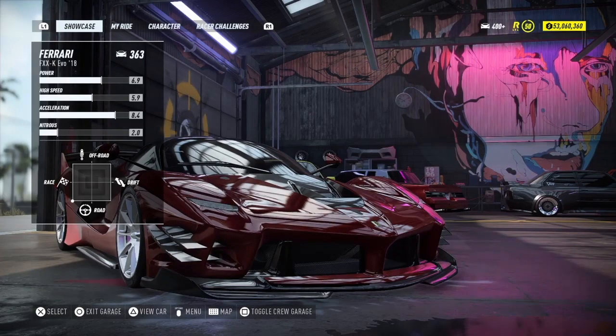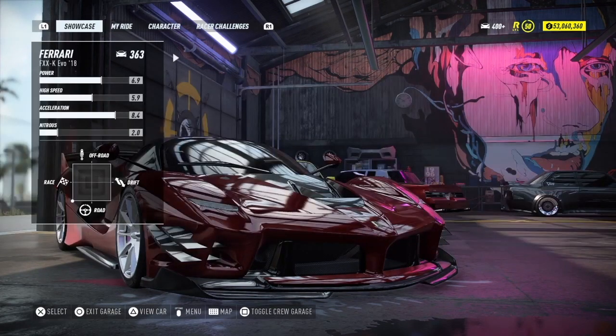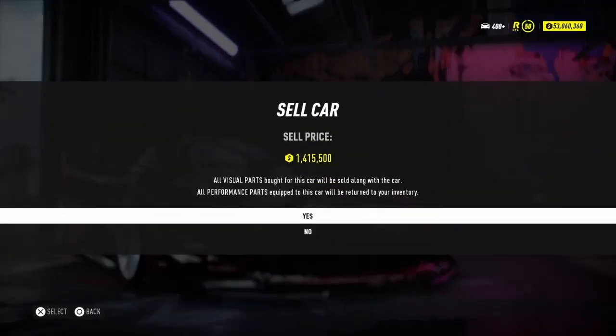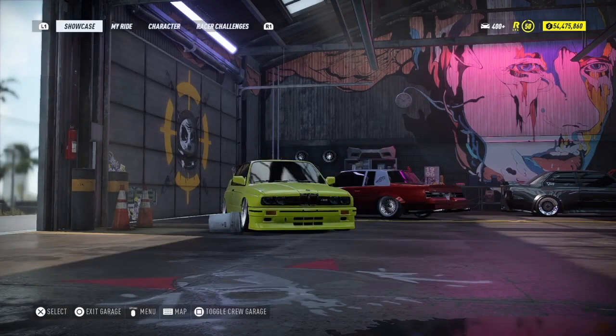Click the disconnect button and it will give you an error message. As you can see I've disconnected from the internet — I got 'connection lost' error. This is exactly what we want. Then go ahead and sell this car. It's going to go for 1.4 million. Once you've done that, go back to your car.